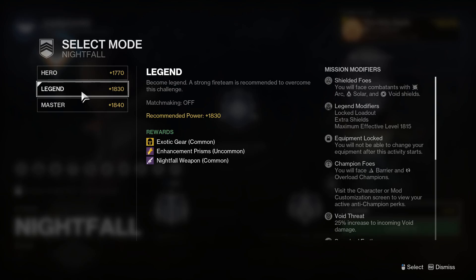For the Legend modifiers, there is a maximum effective light of 1815. The actual cap for this season is 1810, which means five power levels from your artifact will be carried over to bring you up to 1815, but then you are capped from there on. The recommended power is 1830, which means all the enemies you'll be fighting are at 1830 power level. So you're going to be 15 levels under every single enemy that you fight, which is where the challenge comes in.